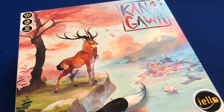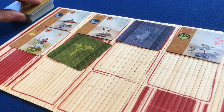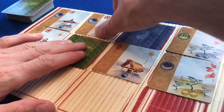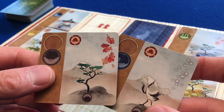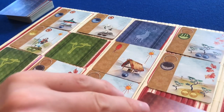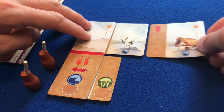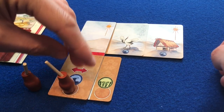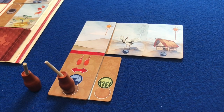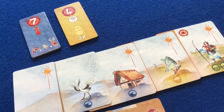Kanagawa has a similar system at its core but with a more complex scoring mechanism. Players represent artists in 19th-century Tokyo. On a turn, a player can place cards onto a central board, then either take a column of one, two, or three cards, or pass and wait for a fuller column in a later round — risking a valuable card being taken by another player. Cards added to a player's personal tableau have two uses: as a painting or as an ability, allowing more productive turns in the future. At game end, players score points for sets of matching cards in their painting.